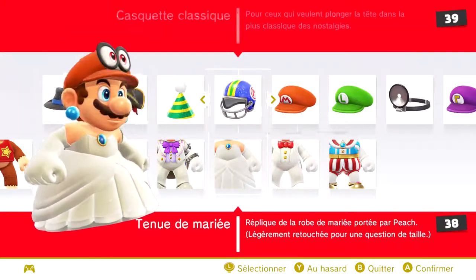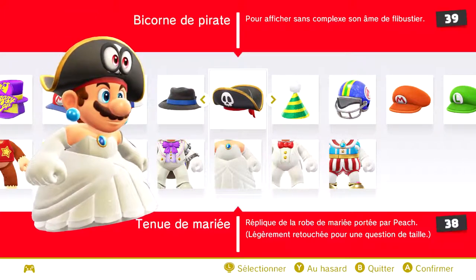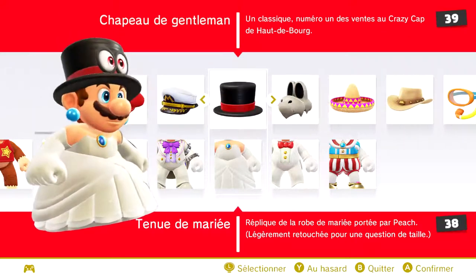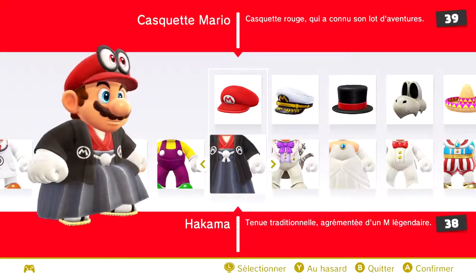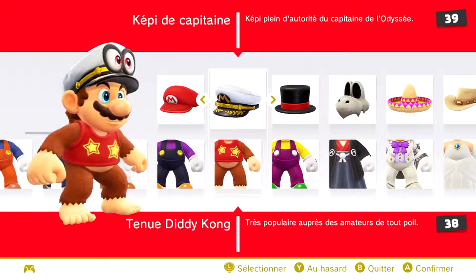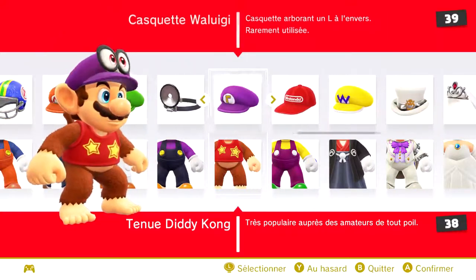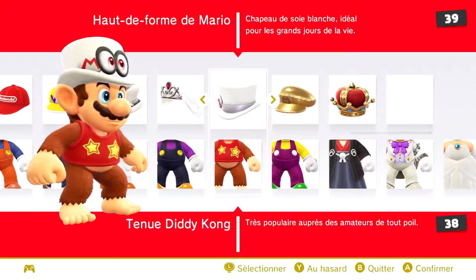Il y a toutes sortes de tenues : le clou de film d'horreur, la barbe tranchante tout droit sorti de Rayman 2, l'homme de Cro-Magnon, la tenue de samouraï. Il y a aussi le chapeau de Diddy Kong — c'est horrible. On va mettre Mario en mode marié, c'est pas mal.